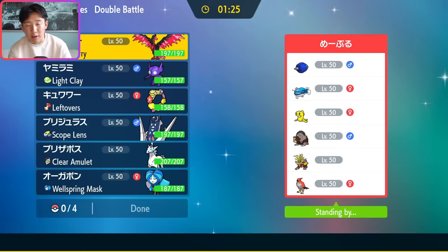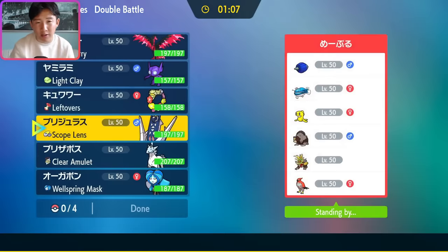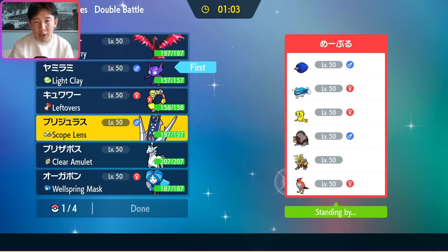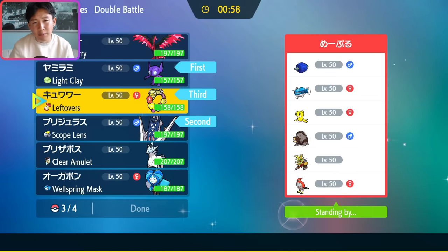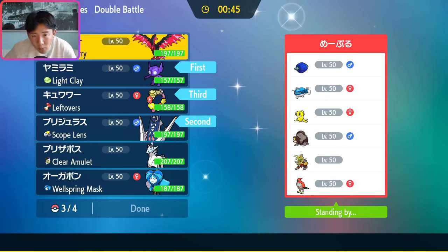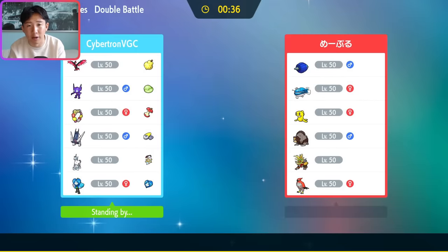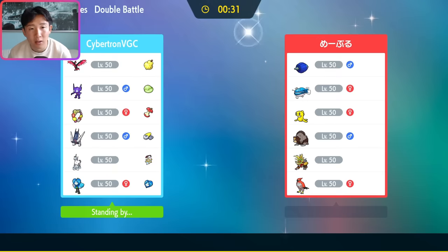We're up against a really interesting Dondozo team: Dondozo, Tatsugiri, Glamora, Ursaluna, Gouging Fire, Talonflame. Our Archaladon is going to be very important here because it can just crit through Dondozo, and it has Grass Terra. I'm thinking Sableye and Archaladon immediately, with Comfey to heal in the back, and then either Glastrier or Ogrepawn. Ogrepawn is probably better into a Dondozo matchup. This feels like a game Archaladon can really thrive in.